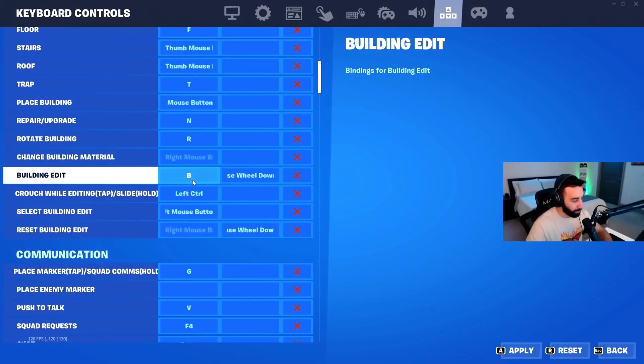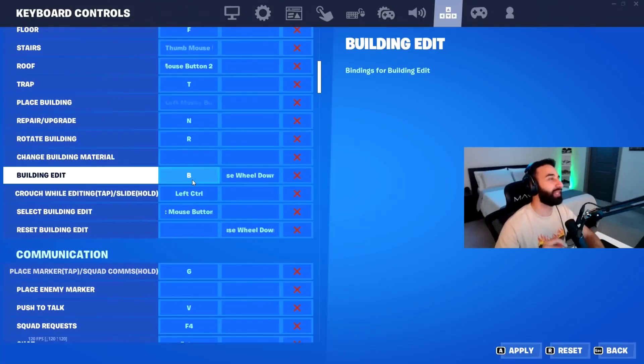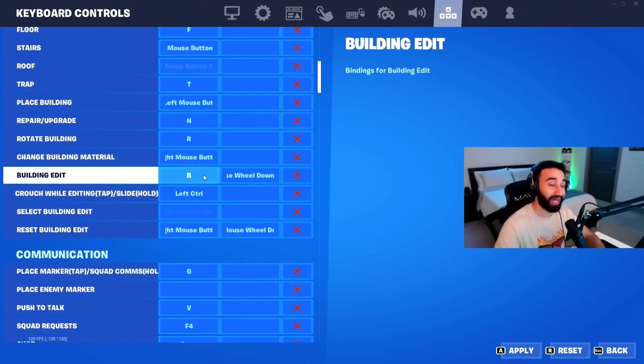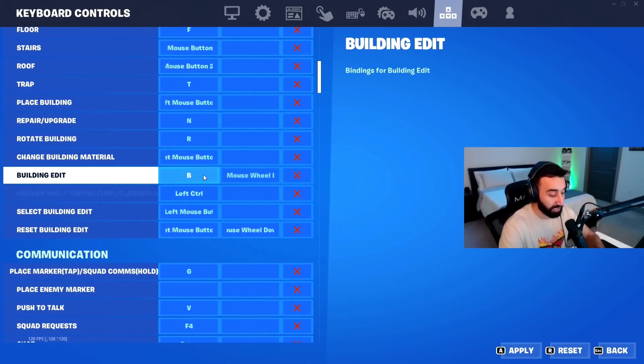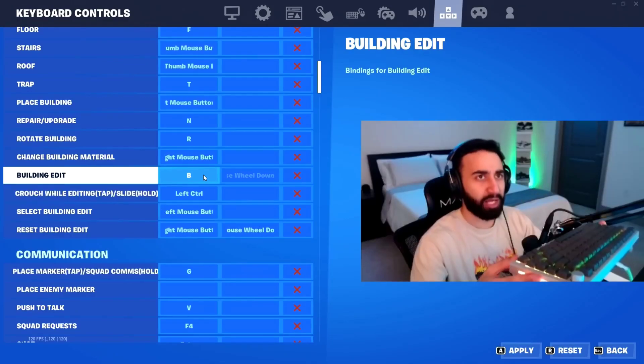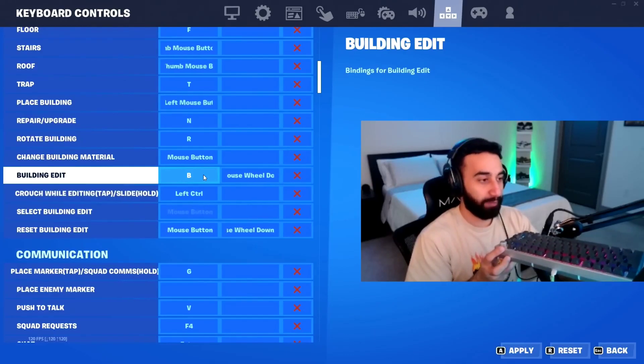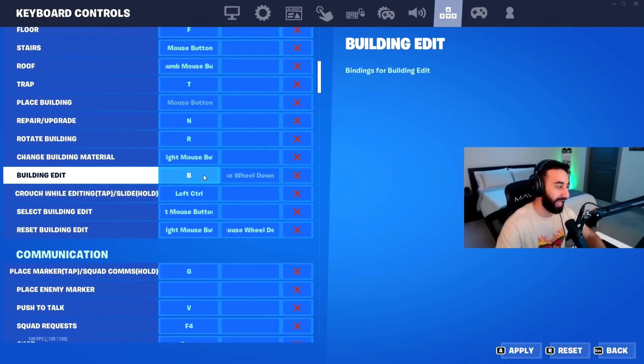Building edit is set to B. A lot of people ask how I edit with B, and this is a perfect example of settings being personal preference. The reason B is comfortable for me is because I actually play with my keyboard at a vertical angle — instead of horizontal, my keyboard is tilted. Because of that hand placement, B is very easy and comfortable for me to hit.